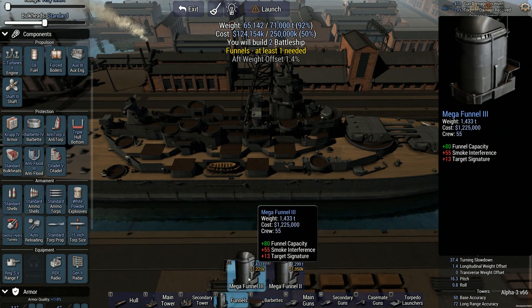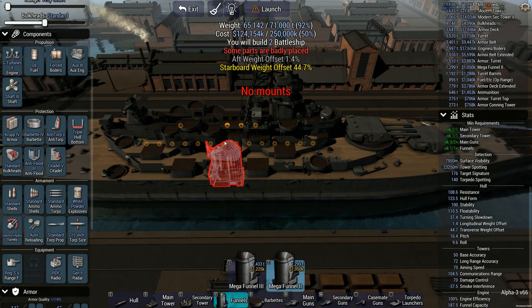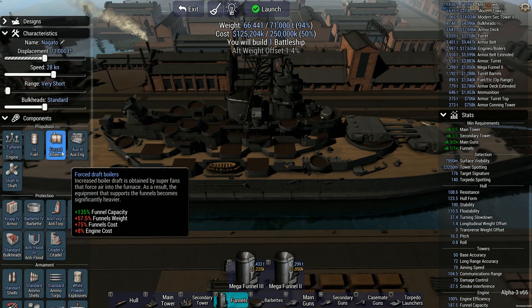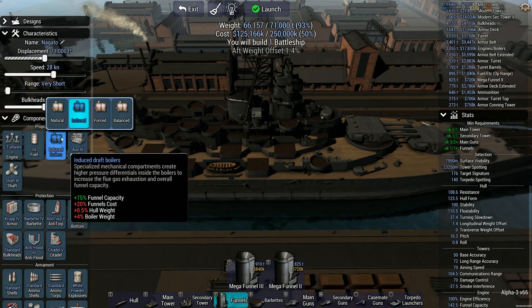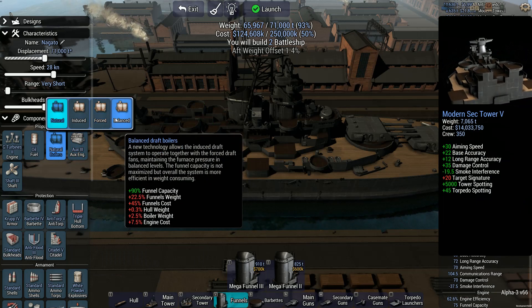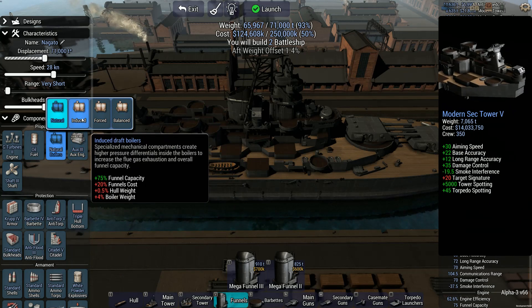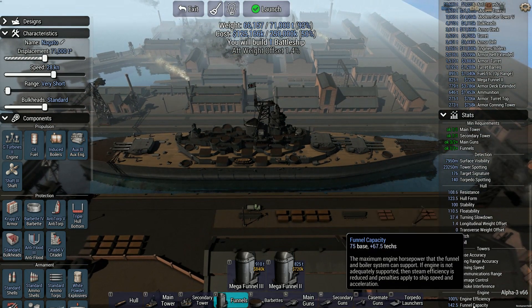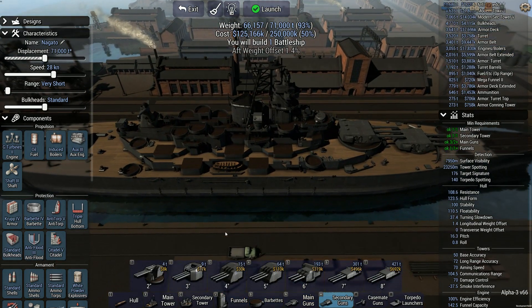And we need some funnels. Do we need mega funnels? Let's scroll down — just standard mega funnels. Let's see if we can do something... Will induce still work? Induce still works — natural does not, but balanced. Boiler weight. So we're gonna shoot the armor of the cruisers and see if that allows us to win. I don't believe it will, to be honest, but hey, you never know.